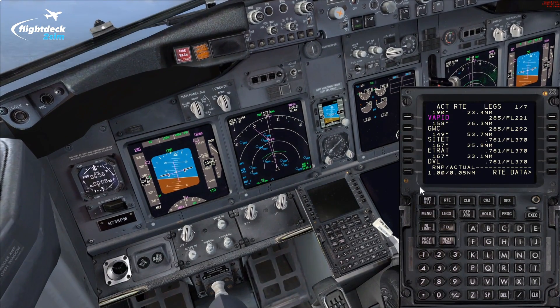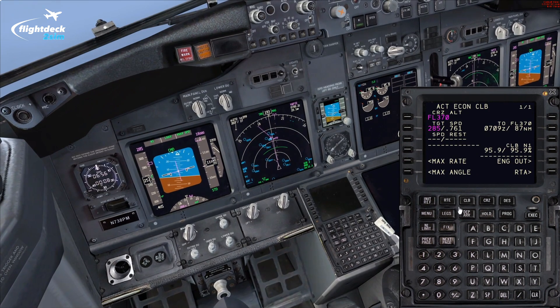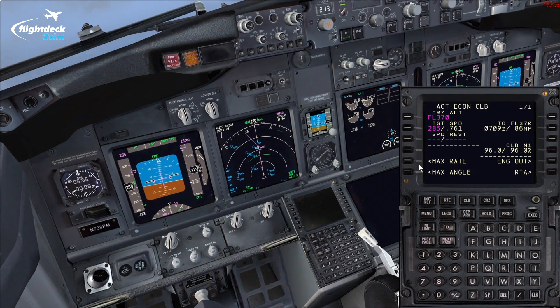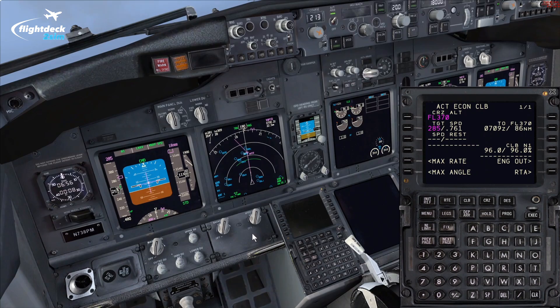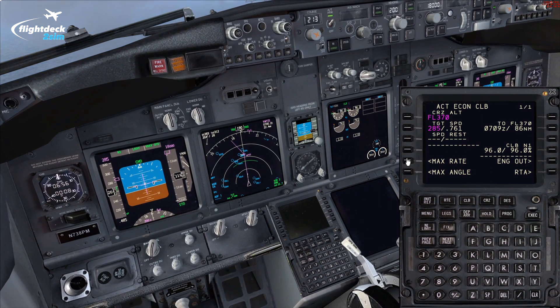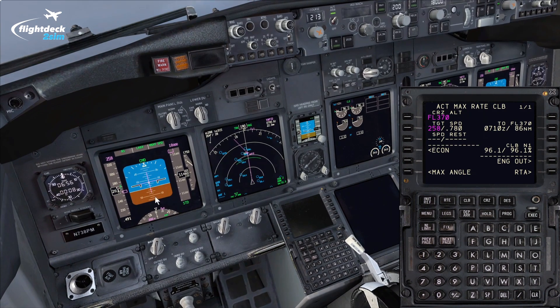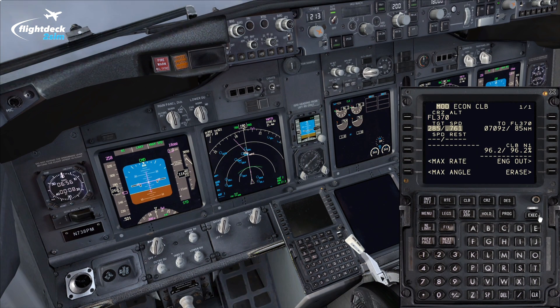If ATC in real life told us to expedite our climb, the function we would use is max rate. Max rate gives us the shortest amount of time to get to a flight level. So if we had to get to FL180 in the quickest time, we'd use max rate. If I select it and execute it, it'll pitch for a max rate speed, which today is 258 knots. Once you've completed that, we'd go back to ECON and execute.